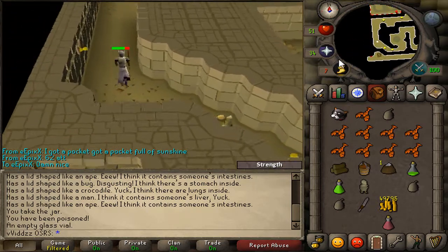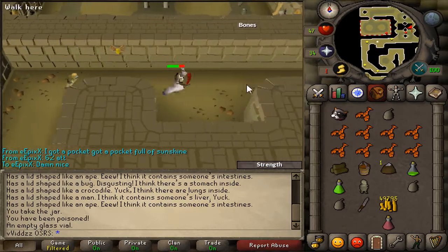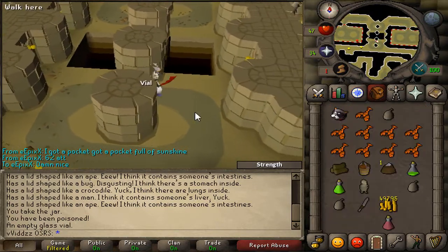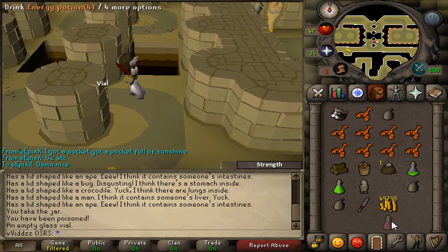OS Buddy is the paid version of the Orion client. It's got some nice features for only about $4 Australian a month. It gives you XP drops, an XP total amount gained, and it also tells you what's on the floor — for example, there's a vial there. It's got a whole bunch of features, and for only a couple of dollars a month I think it's well worth it.